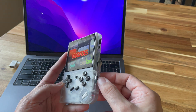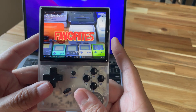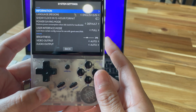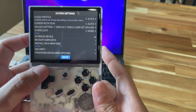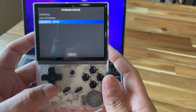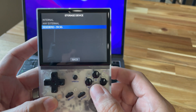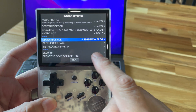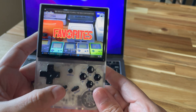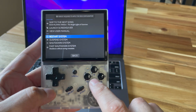I'm already booted up on Batocera, so I'm going to insert the card into the system. Hit Start, go down to System Settings, and scroll until you find Storage Device. Once you insert the card, it'll be listed there — you can see it right there, SD2 demo. That's the card I just formatted and put into the system. I'm going to change the storage device to that, then exit, hit Select, and restart the system.